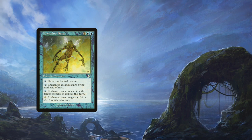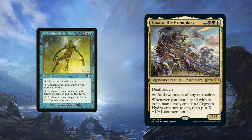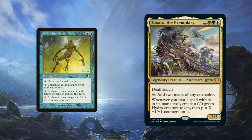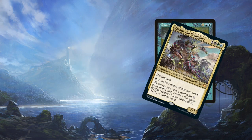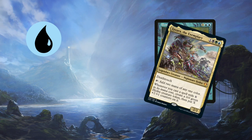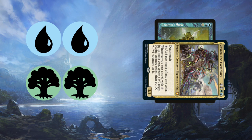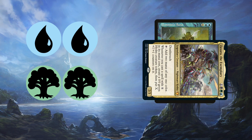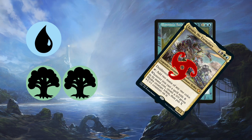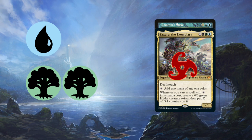Let's take an example: Zaxara, the Exemplary, a new commander from 2020 — how convenient and topical. Zaxara can tap for 2 of any one color, so with Pemmins' Aura attached, you can tap Zaxara for 2 blue mana, then use one of those blue mana to untap Zaxara, and tap it again for 2 mana of another color. Use a blue mana from before to untap it, and tap it again for 2 blue. Keep doing this for as much mana of any color as you want. You can even use a blue to give it Shroud so it can't be targeted — and technically, untapping Zaxara is not targeting it, so Shroud isn't an issue to combo off; it's just protection.